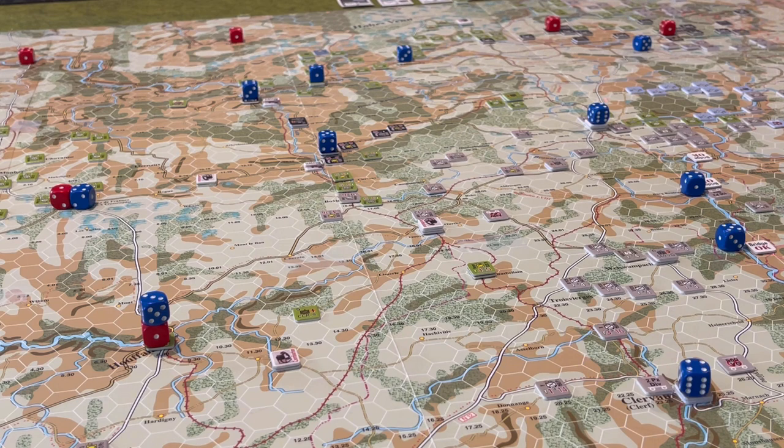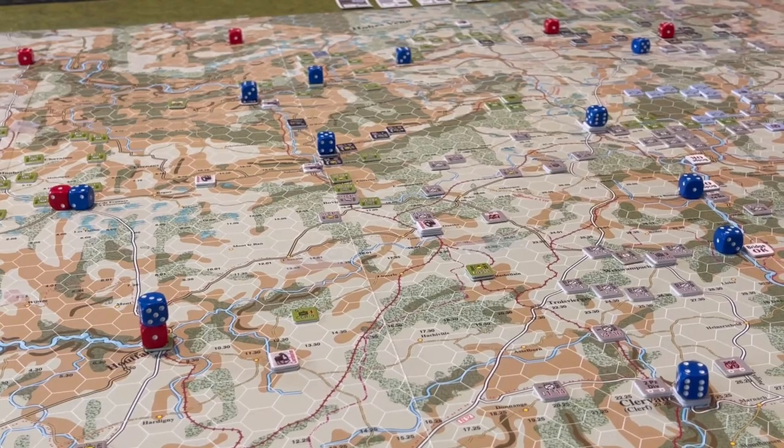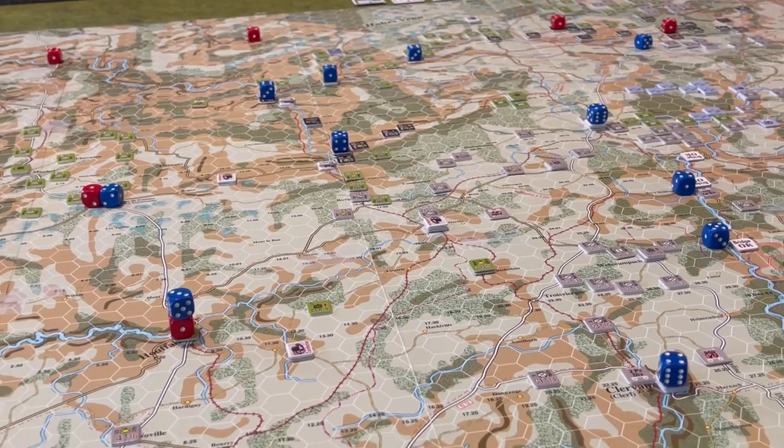The Germans score points for controlling hexes with a red die, and the Americans score for controlling hexes with a blue die — each side only scores their own hexes. I'll try to pull back and give you a better perspective, though the map is so big it's difficult to get it all in one shot. So we'll take a tour of the battlefield, looking at where the victory point hexes are and the current situation as to who controls them.